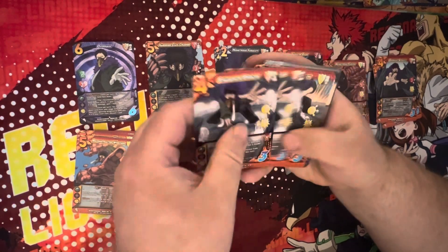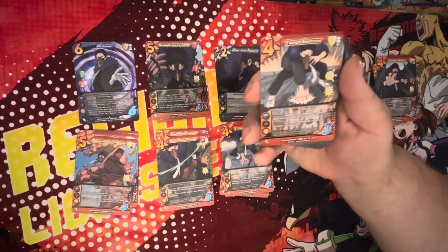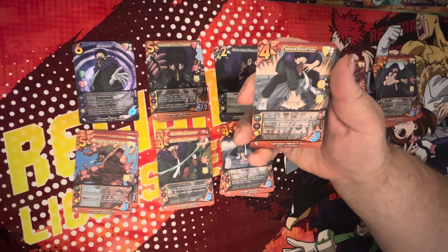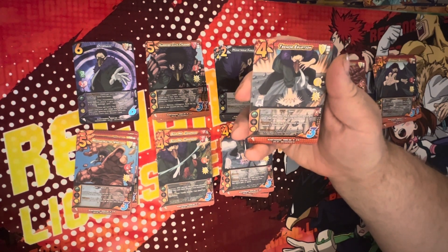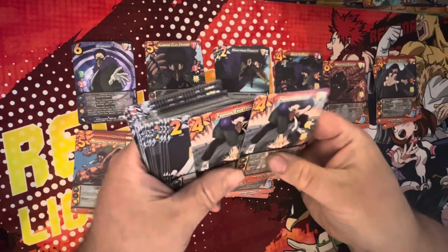Tremor Eruption — four difficulty, one low block, two low, for six, EX2, slam. After this card is played from anywhere other than your hand, flip one rival foundation — always good. If this attack is blocked, your rival commits one foundation — another very useful ability. Two copies of those.